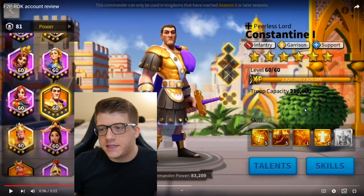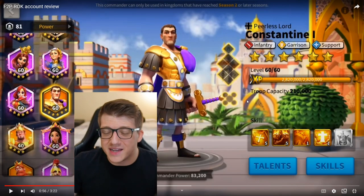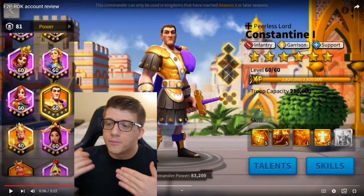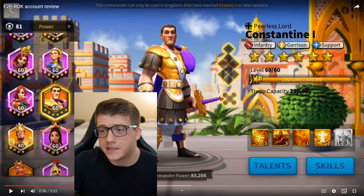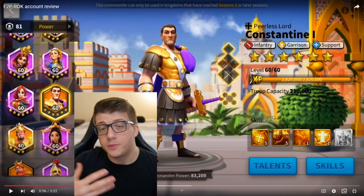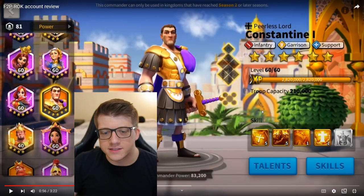He shows off a 5-5-1-1 Constantine, which he probably invested in a long time ago. Even so, this is still a very good investment for Sunset Canyon — free-to-play players can get a lot of value there, and Constantine at 5-5-1-1 is one of the best investments for that game mode. I don't typically recommend investing in a commander specifically for Sunset Canyon, but it will give him a ton of value. Constantine can also help in PvE scenarios like Arms Training Lohar, and buffing nearby marches is great for Trial of the Karak as well as the Karak ceremony.